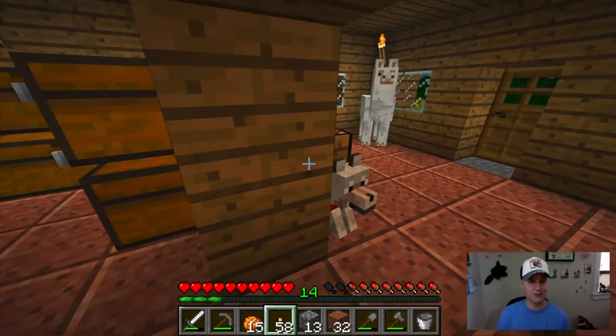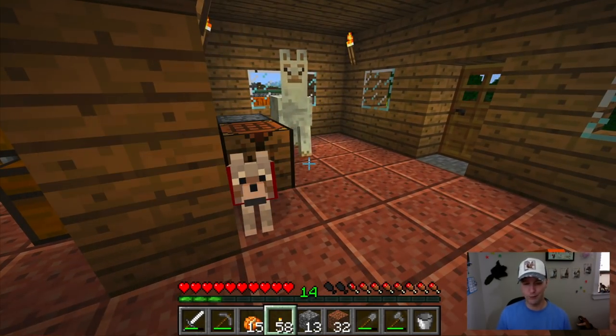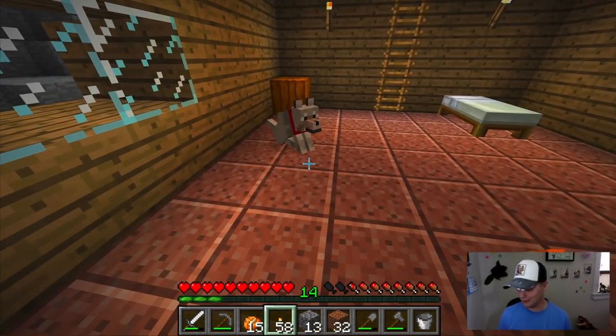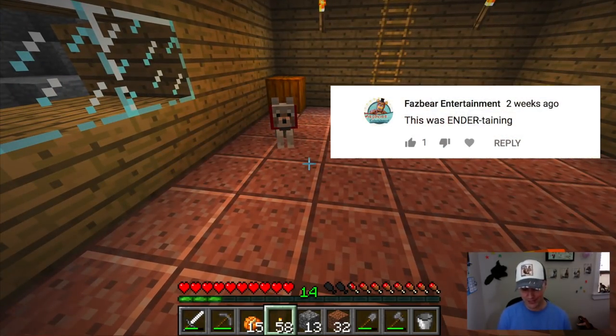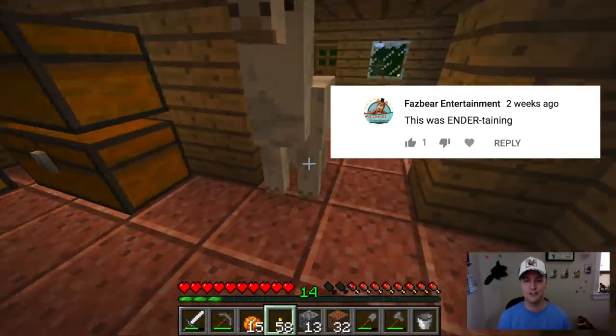A couple of funny comments this week. We had one from Colin Grove who said you should name the dog Baxter — I'm hoping that is an Anchorman reference. I like the name Baxter, so one of these will be named Baxter. And Fuzzbear Entertainment said this was entertaining — I think he was referring to the Enderman we took down in the last episode.